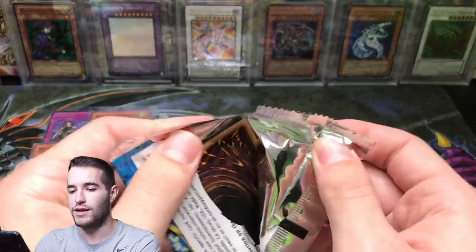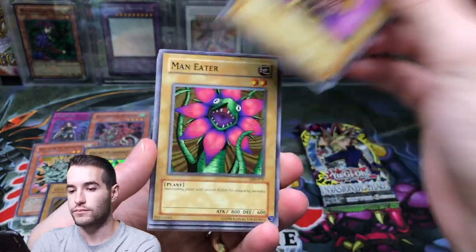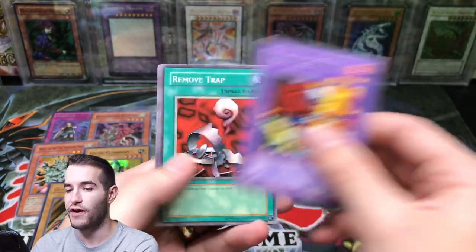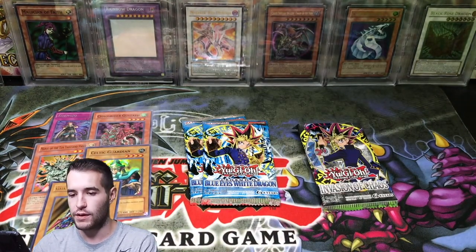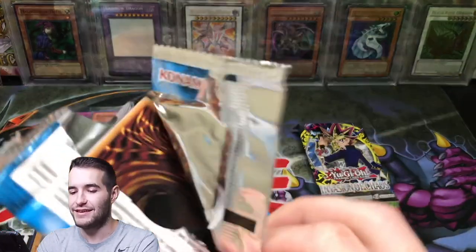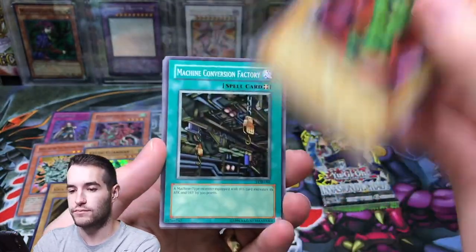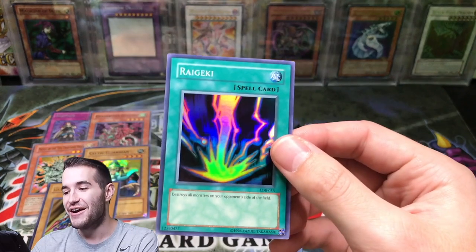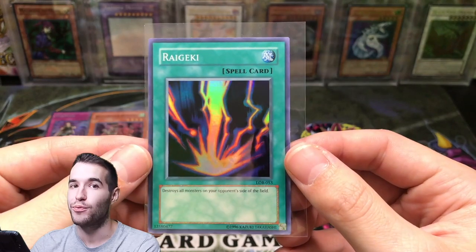Let's do another LOB and get down to one Invasion of Chaos and one LOB pack. Skull Redbird, Maneater, Fire Yaru, Frenzied Panda, Trubin the Fire Knight, Remove Trap, Dissolve Rock, Dark Energy, and Fiend Reflection No. 2. Three packs remain. So far we've pulled five good cards. Larvis, Machine Conversion Factory, Monster Egg — Raigeki! Oh my goodness, these are really good packs. Raigeki — I don't pull this one very often. This was one of my favorite cards as a kid, just because — destroy all monsters on your opponent's side of the field. This card's amazing. It was good until recently, like it was still good, which is pretty awesome. Violet Crystal.